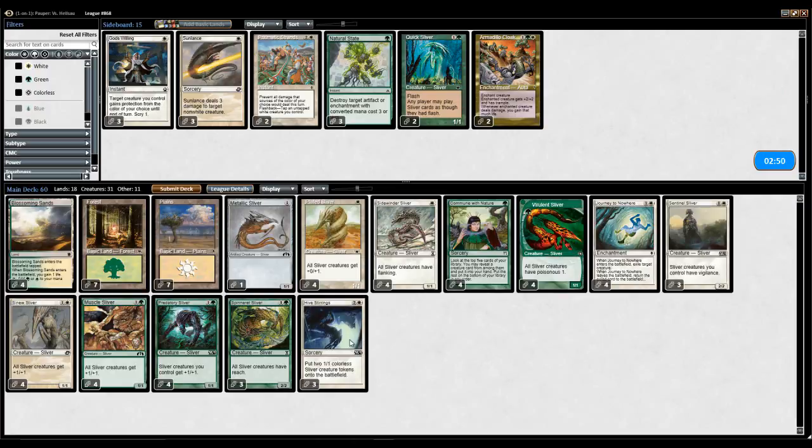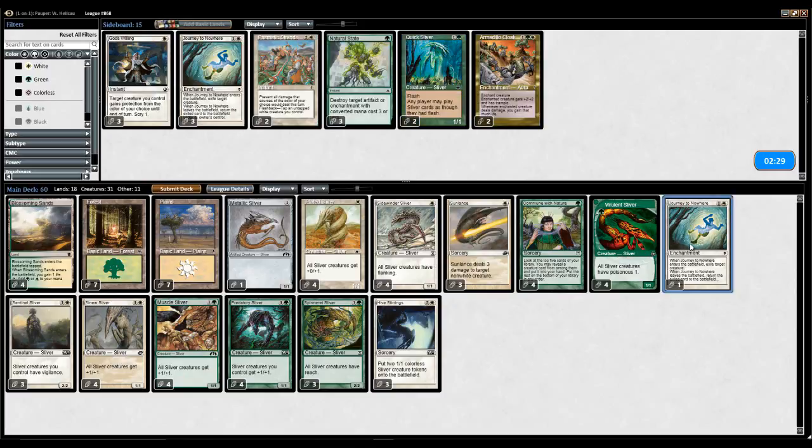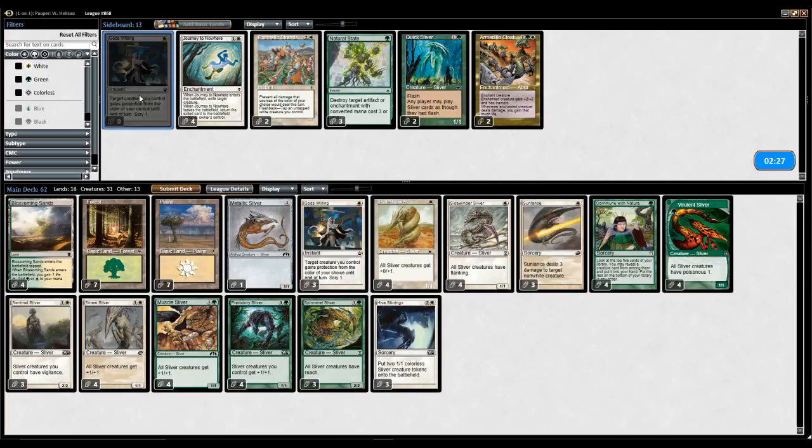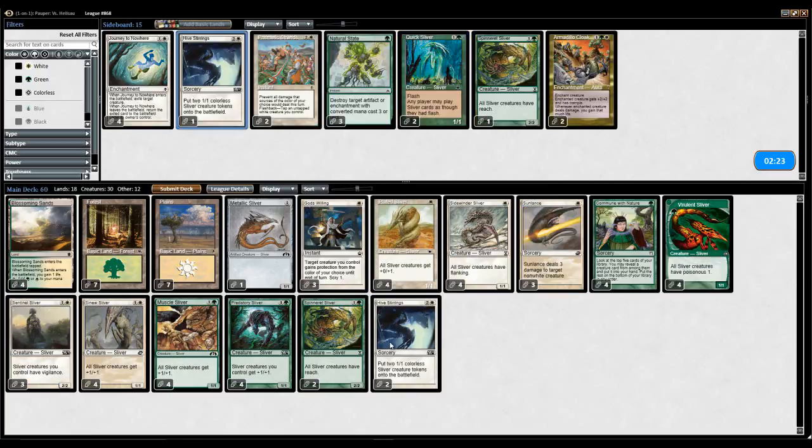By that I mean I don't have the patience to see if my opponent times out or whatnot. I don't like when people do it to me, so I'm not gonna do it to somebody else. As far as what cards to bring in, there really isn't anything. There's Sunlance, which is infinitely better than Journey to Nowhere because it kills all the same creatures but it's one mana cheaper. And then of course you can bring in God's Willing. Spinorite Sliver is not great, and Hive Stirrings costs a little too much mana.